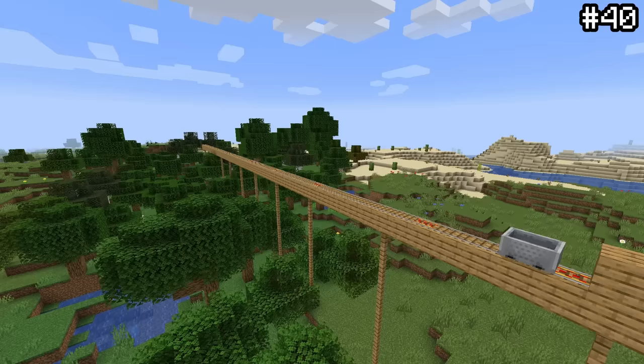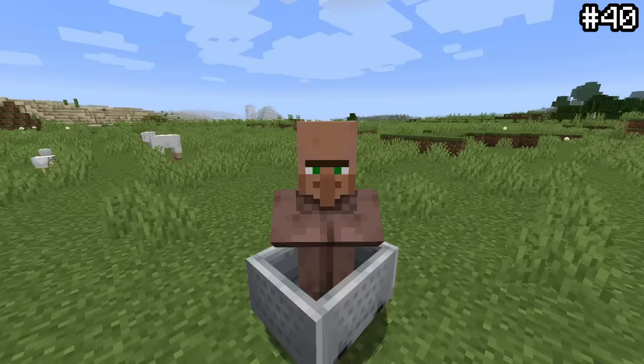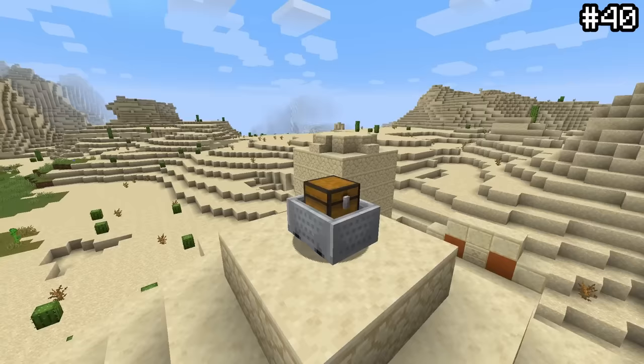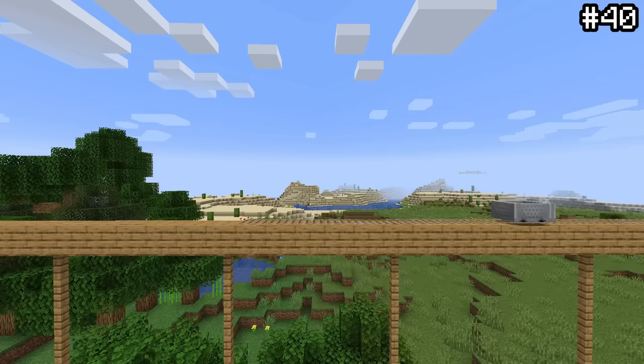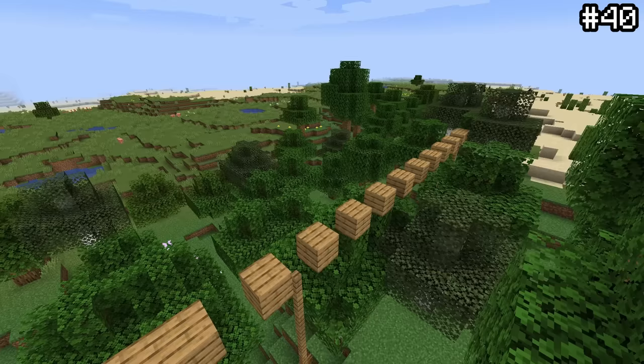If you ever need to transport your minecarts across long distances, whether it be for villagers or for loot, try out this super useful trick. If you cram three minecarts onto the same rail, they actually begin to travel on their own and don't need any more rails. Not only that, you can even take out blocks in your bridge and the minecarts will sail over the gaps. Very handy and very unknown.